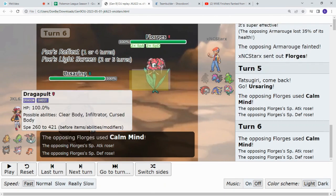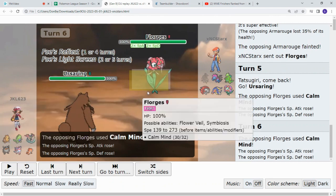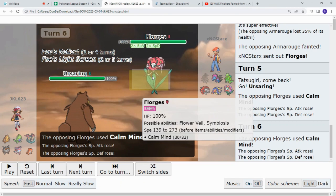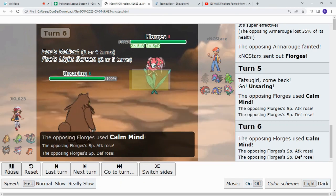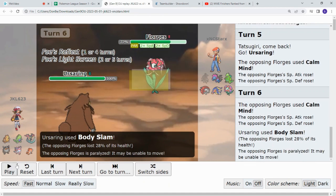Literally any fairy move for Tatsugiri, Dragapult, and Ttar. And then coverage — I'm going to guess it has Flash Cannon for Sylveon. So we see the Body Slam hit — contact — and we see the paralyze. Ursaring got really lucky there. The paralyze matters, as you will see later in the match.